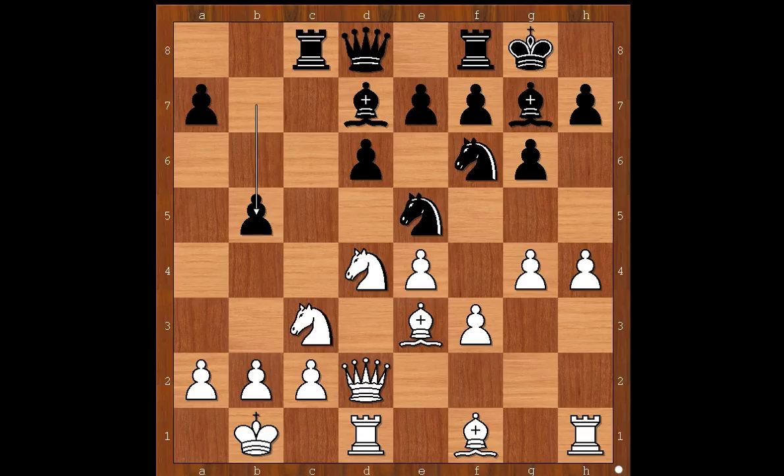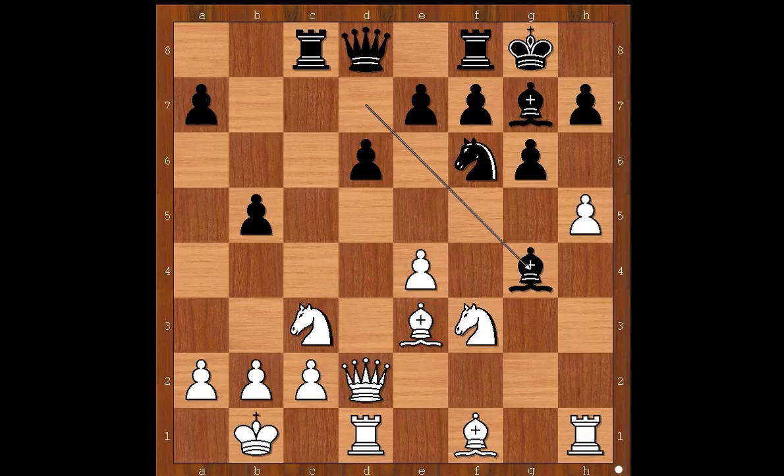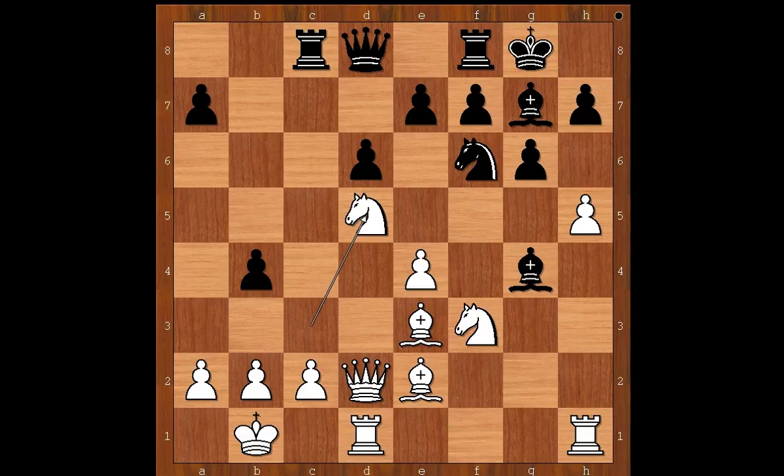Back to our game. After b5, we have h5. Black to move — that was a surprise. Simon Williams sacrificed the knight: knight takes on f3, bishop takes on g4, unpinning b4, knight to d5, knight takes on e4.